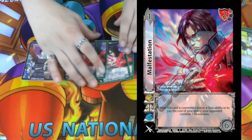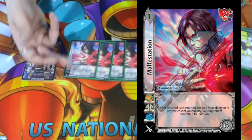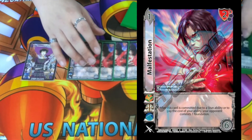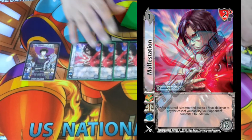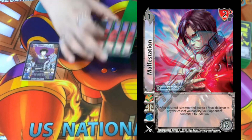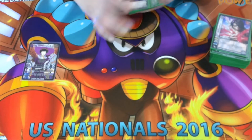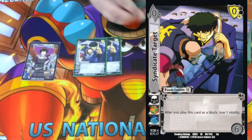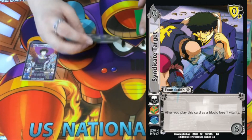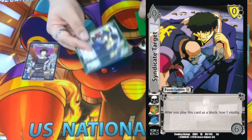Four Malfestation — we're mainly playing it for the one-six, two-high block. After it's committed due to a stun ability, it commits one of our opponent's foundations. It's mainly in here to make sure our opponent doesn't want to stun us, or if they do, we slow them down. The idea is just to live long enough to do our cool combos. Two Syndicate Target — it blocks missile launchers and cherry tone stuff really well, and it's a zero-six, so if we really need to we check sixes. It's a spam when we build because we play ones and twos.